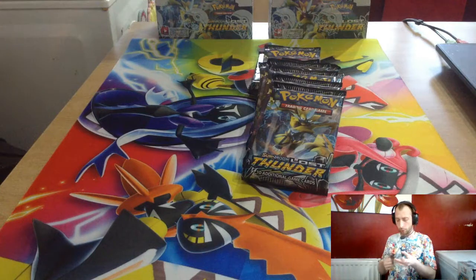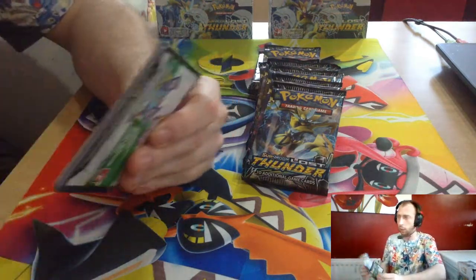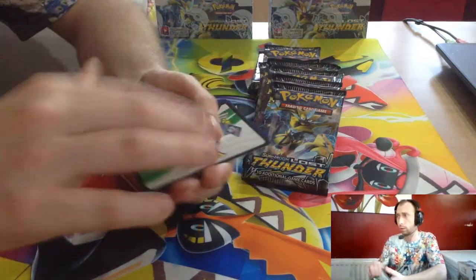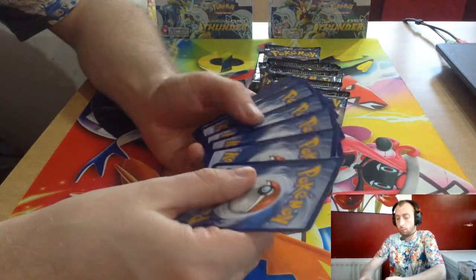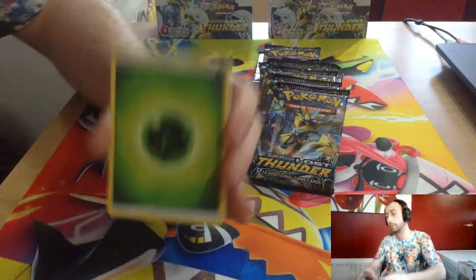So we went to league and one of our friends built the Unknown — 35 cards in hand — with Zoroark and something else. He actually won three games with it by just getting the 35 cards. We can kick it out with the Grass Energy.